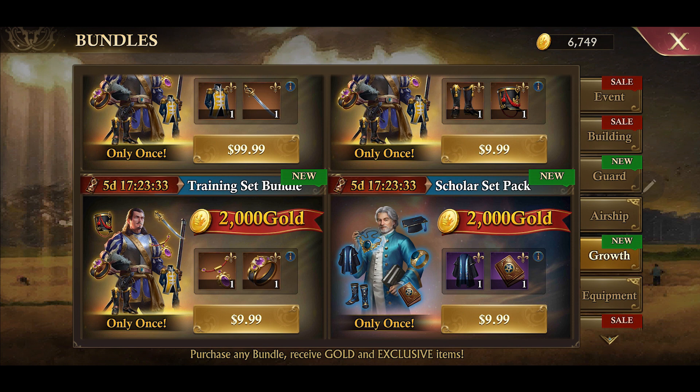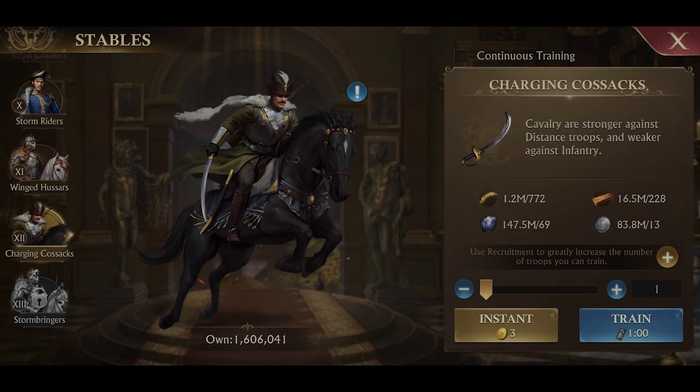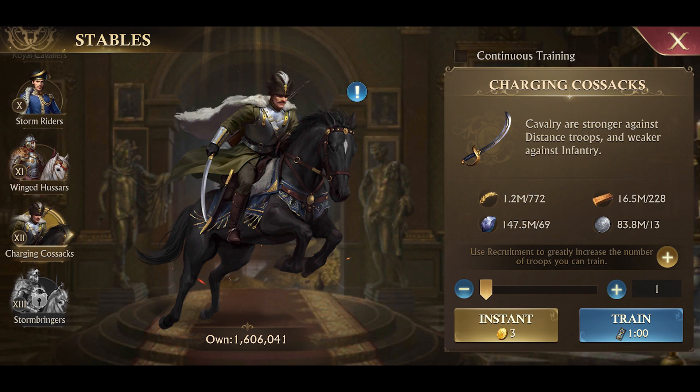For a quick breakdown: it takes 49 seconds to train a Tier 12 with your talent set and with the new training gear. The same single Tier 12 takes 60 seconds without the gear.